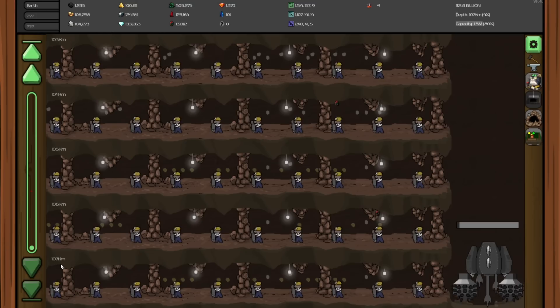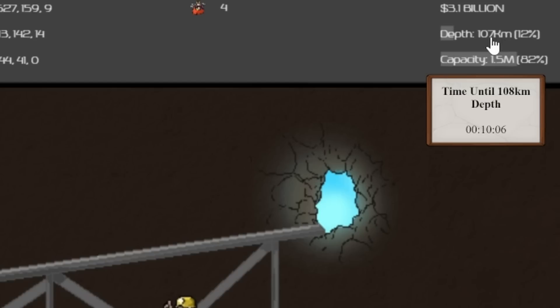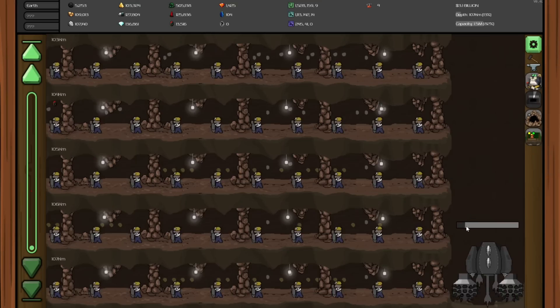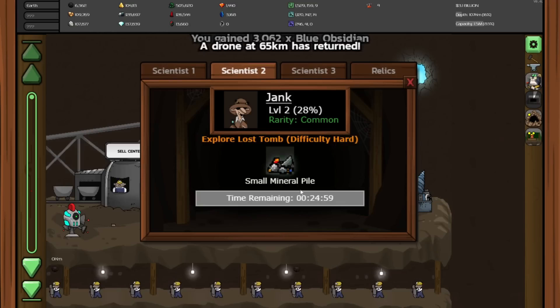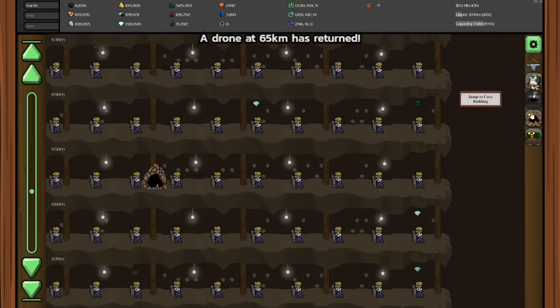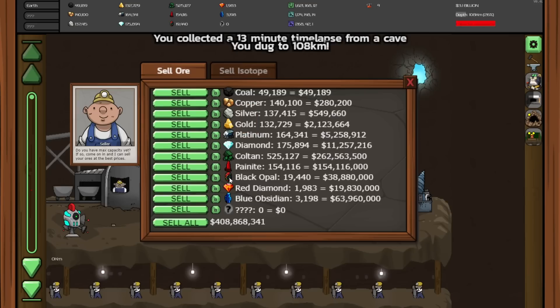We've gotten down to 107 kilometers, and there are 5 things of polonium-3 so we can get a lot of money from that. The time between layers is now extended to 10 minutes, which isn't too long in the grand scheme of things, but it's twice as long as before. We'll just collect some things from here — a lot of blue obsidian, and a small mineral pile right here, even though there's a chance for failure. The drones have already come back, which is amazing, so we get the time lapse right there.